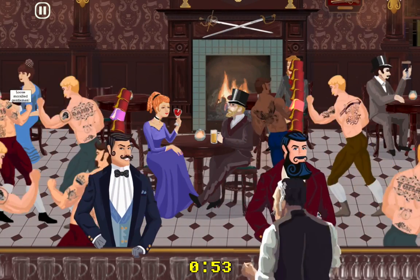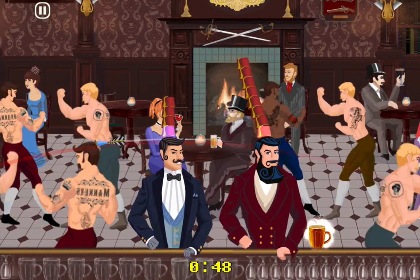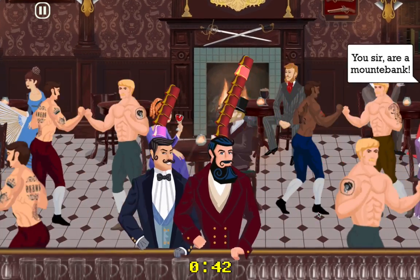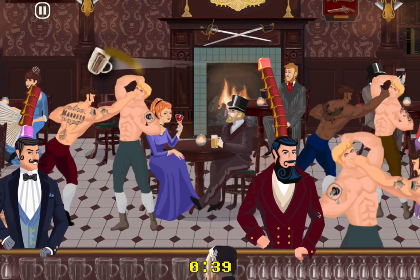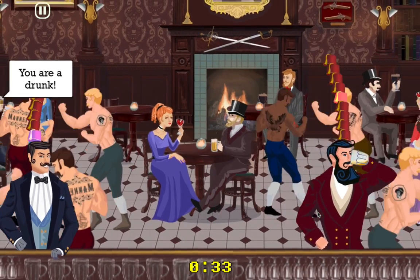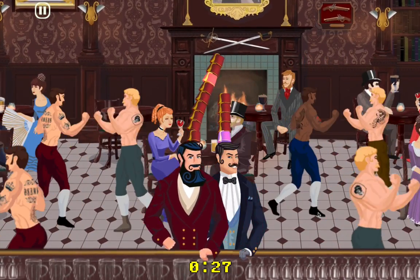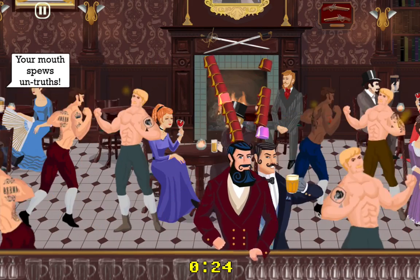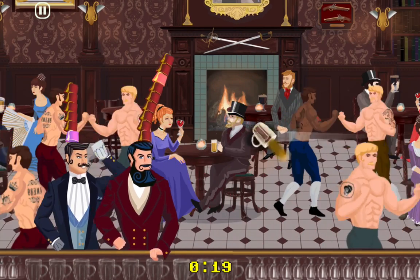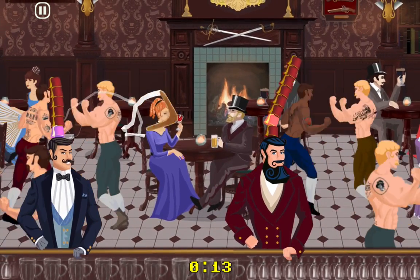Unlike in the one-player mode where it shows you your score, in this two-player mode it's simply whether or not you have more hats than your opponent. I would say I'm winning right now, although these fezes kind of look like teacups. I was so busy getting that beer, I didn't see the boomerang. I do appreciate that every beer you get pulls the camera back a little bit, so you have more of a warning when things are coming from left or right.